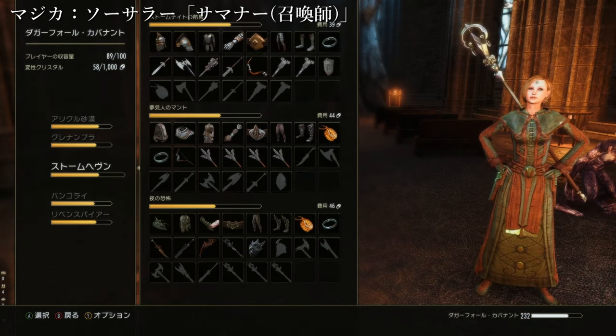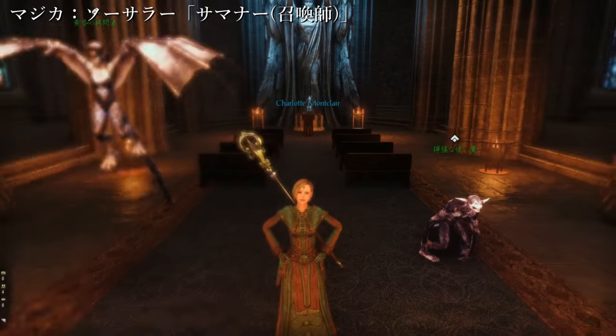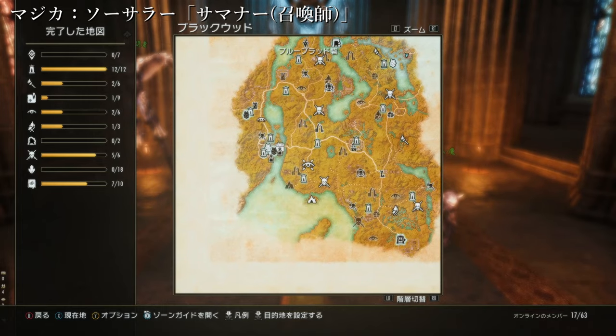もう一つおすすめとして、クラフトで作るセットがあります。召喚士として面白いなと思うのが、北エルスウェアの南西部にある、コールドハーバーの流行というクラフトセットです。自分で作れるセットではありますが、研究を進めていないと作れないので、クラフトをしっかりやっていないと作れないセットではあります。